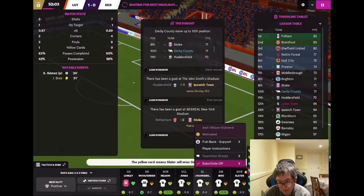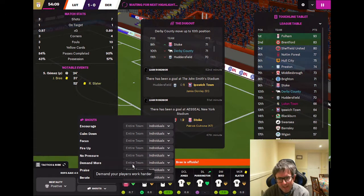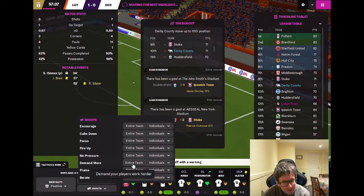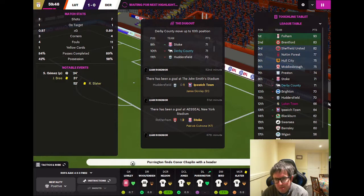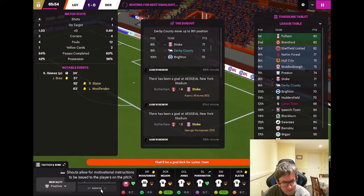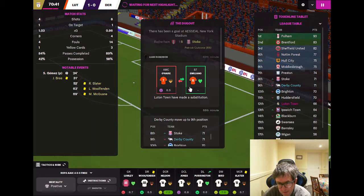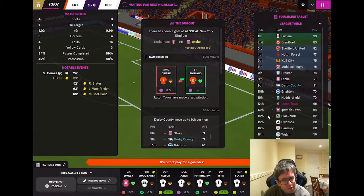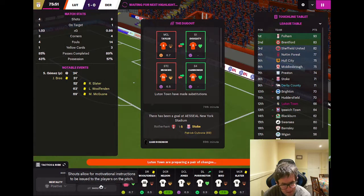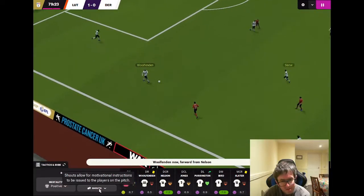Wilson Esbrand is having a nightmare at left back so we'll bring on Purrington for our final change. I know it's early but if we don't win the game it doesn't make any difference so we may as well go for it. We demand more but we're a long way behind in terms of XG. It's looking like a full-on hope at this stage — they look shattered, so it's going to be a miracle if we manage to get anything out of this game. We gambled early, it hasn't paid off.